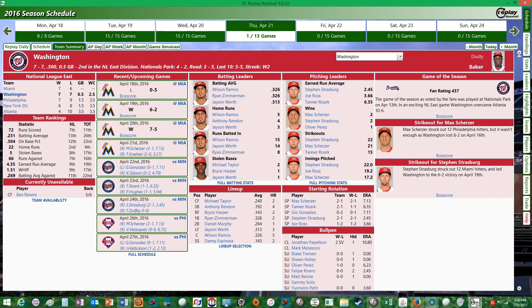Hello, welcome to Higher Ground Gaming. This is Eric and today we're going to play another game from PC Replay Baseball, 2016 season. It's game number 15 of the Washington Nationals 2016 season replay. The Nationals are currently at seven and seven, one half game behind the Miami Marlins, and they'll be playing Miami today. If they can win, they can vault into first place — they've won two in a row.